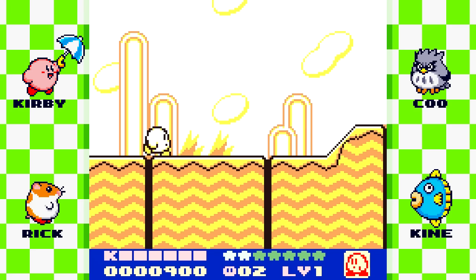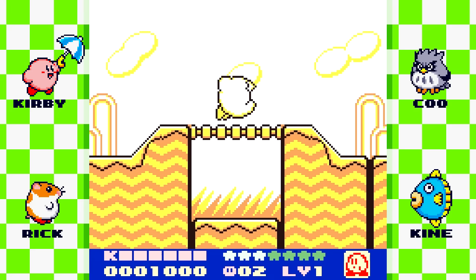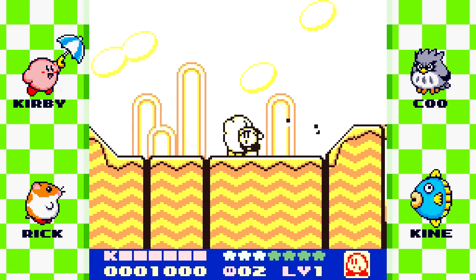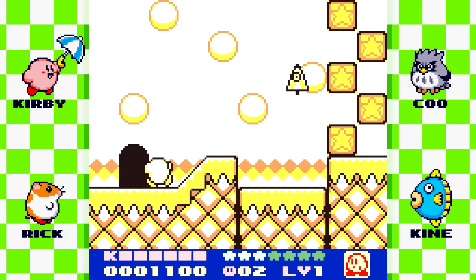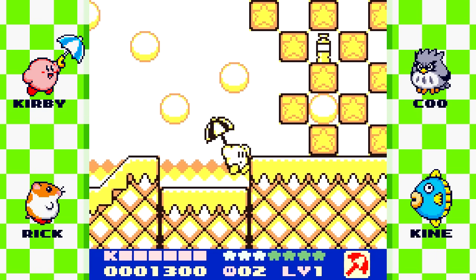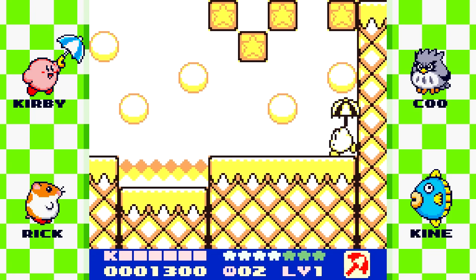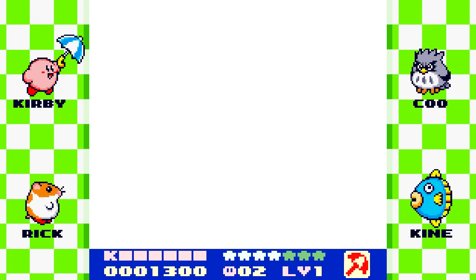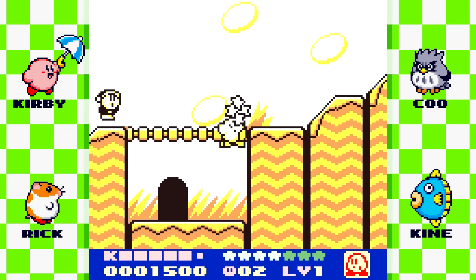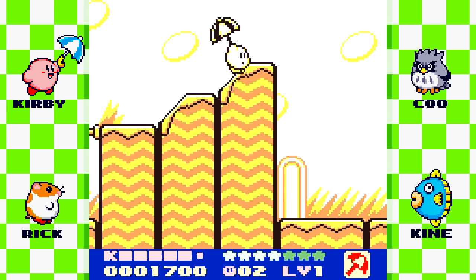There is no running — this is the fastest speed Kirby goes. I don't know why they didn't want to do running, but I figured the screen is already so small that running would be kind of unnecessary. Here's our first ability by the way — we got the parasol. Basically the same thing that it always does. I believe there are eight power-ups in this game and they all play exactly how they do in Kirby's Adventure. So no real surprises there.